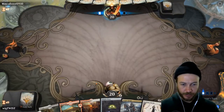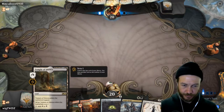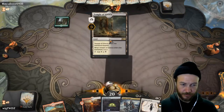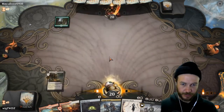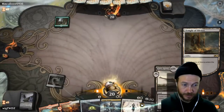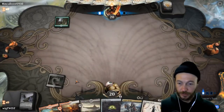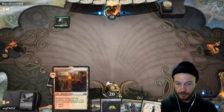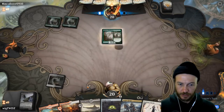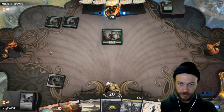We're going to keep this hand — we've got the oven, maybe a turn two Corpse Knight. There's our black, that's good, we get a scry. Cat and the oven — that's a good start, especially with this guy. Next turn we can play Corpse Knight for two life.